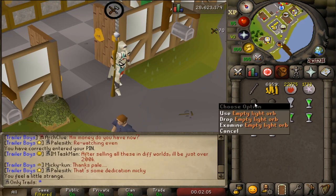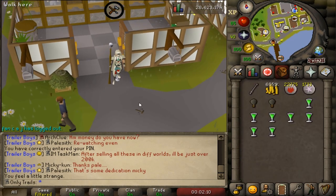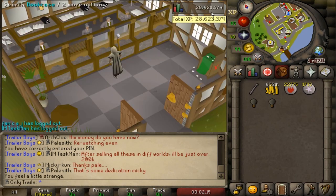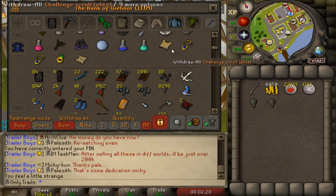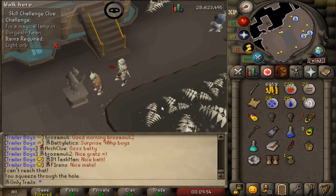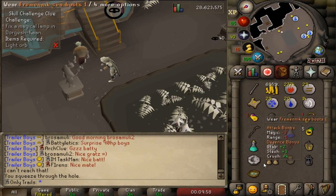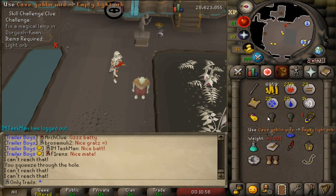Boom, there we go! That's 70 XP per craft. One more level and I'll actually get some crafting gains when I get a new grind. Anyway, let's find out where the hell this light orb has to go. Let's go to Dorgesh-Kaan and complete this elite clue. Before I can fix the lamp, I need to pickpocket a goblin wire from the cave goblins to actually make the light orb. Got it - use on, boom!